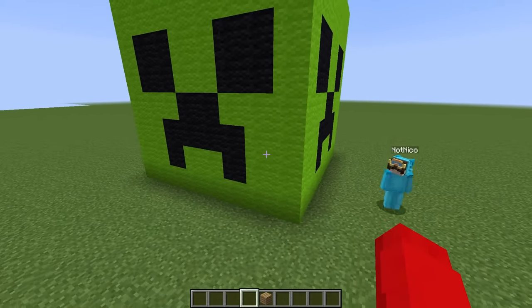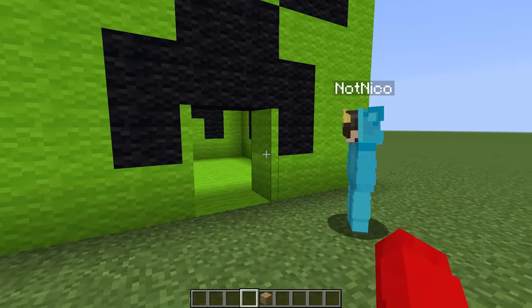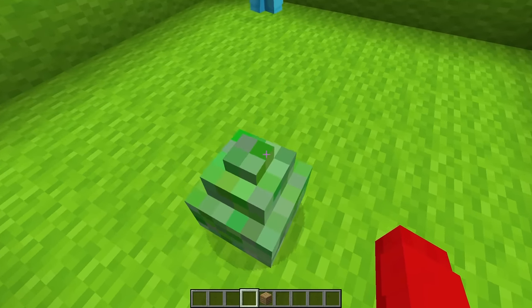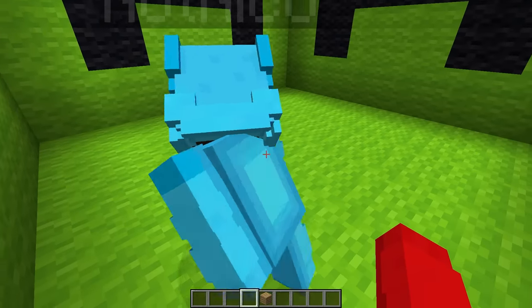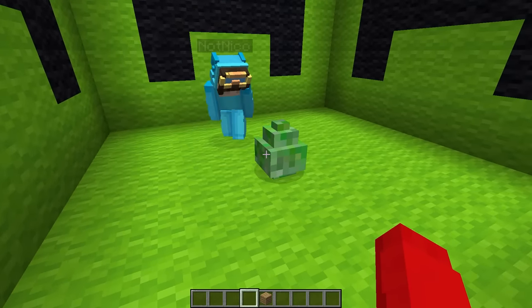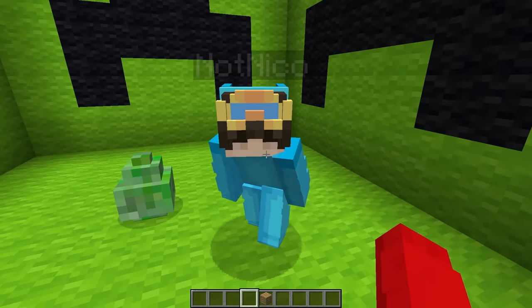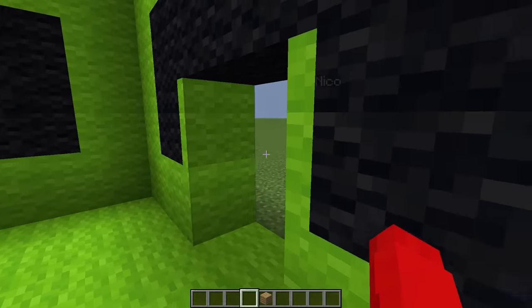They figure out how to open the creeper head and find an egg inside. Cash warns Nico this isn't just any egg — it's a mutant creeper egg. When it hatches, it's going to try and attack their house.